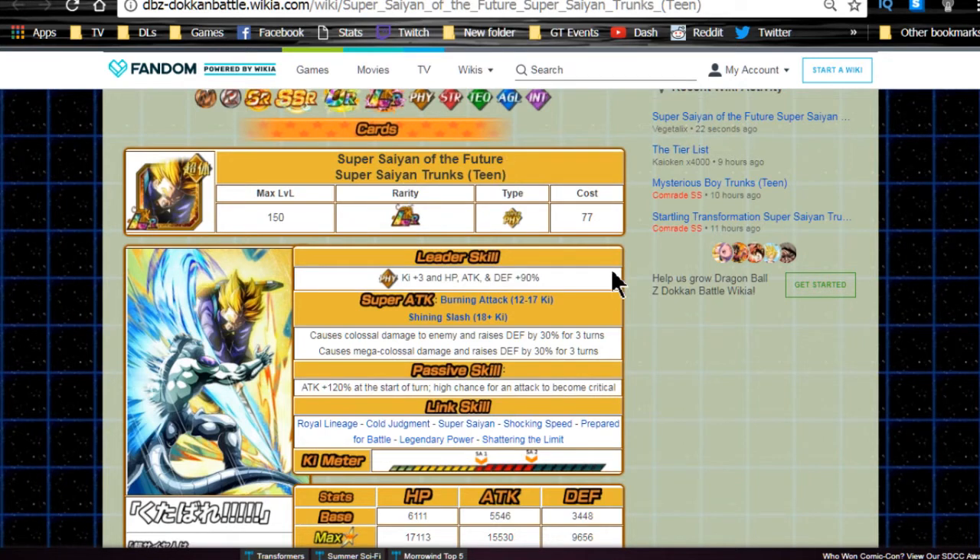The LR form leader ability is the 90% leader skill, wrapping up the attribute types. Physical type Ki +3, HP/Attack/Defense +90%. He has two super attacks: Burning Attack between 12-17 Ki, and Shining Slash at 18+ Ki, both causing colossal and mega colossal damage respectively and raising defense by 30 for three turns. I think they should have made the mega colossal version raise defense by 60 for three turns or 30 for six turns - that would have been smarter - but he's not a bad unit at all. That super attack makes him more of a tank.